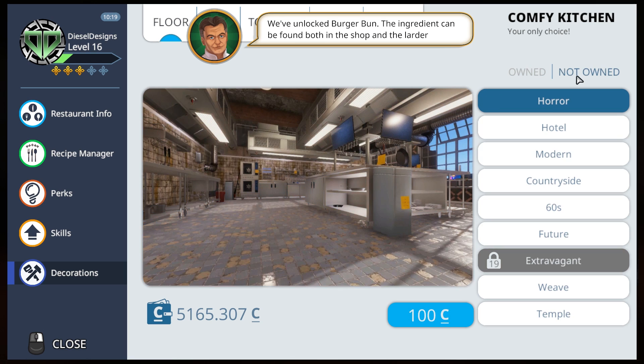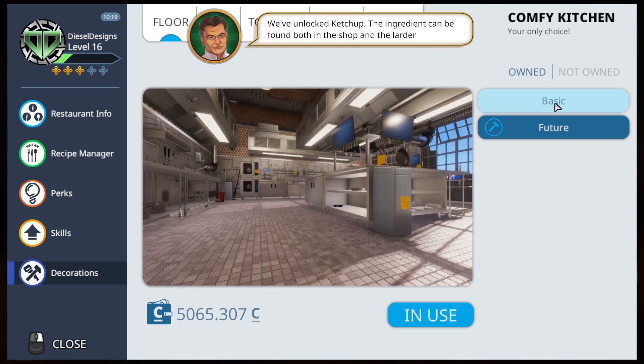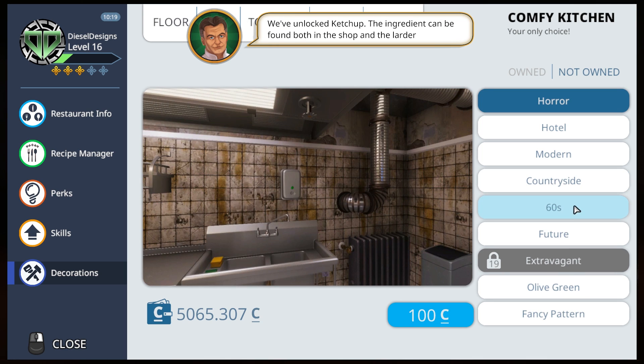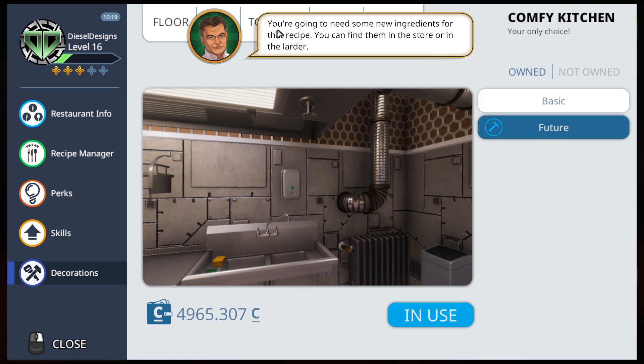I forgot to hit the 'not owned' part so it's totally stuff available for us. We're going to go ahead and purchase some things here — it's only a hundred cash. Hey Gordon, watch out for the big guy. Going to get some new ingredients.